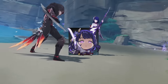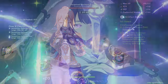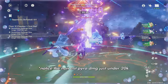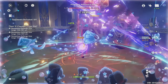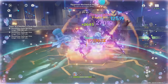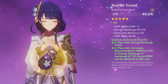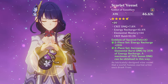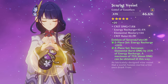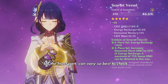When you do, be sure to give Jean 4-piece Viridescent Venerer with pure EM artifacts. This is for the swirl damage you'll be dealing with Bennett's burst, which though you may not see it amidst all the damage numbers from Raiden and Farina, her swirls do add a good bit to the team's overall damage. Finally, when playing Raiden with Farina, try to give Raiden an attack goblet. This is a universal rule when it comes to Farina, since she gives so much elemental damage bonus to teammates that replacing your goblet with an attack goblet does lead to more damage.